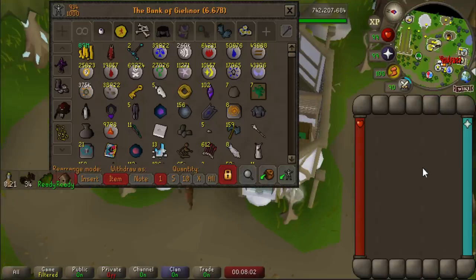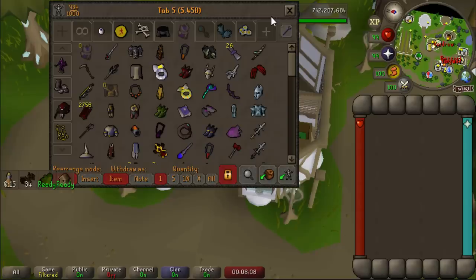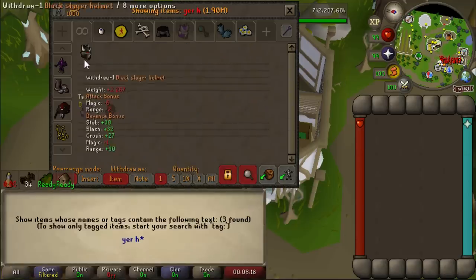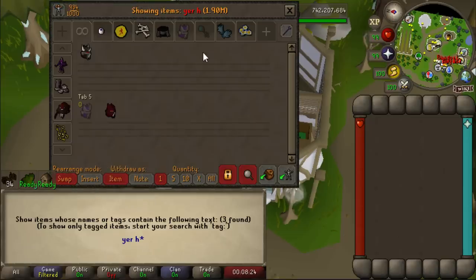This is actually me coming out as an idiot, an absolute moron, because I just got smited for my purple slayer helmet. I was barely paying attention at Spindle and didn't realize my prayer was low, so I got smited and lost my slayer helmet, which is sad for so many reasons. First off, it's the last imbued slayer helmet that I have, so I actually have to go to Nightmare Zone, and I don't want to do Nightmare Zone to get a re-imbued slayer helmet.